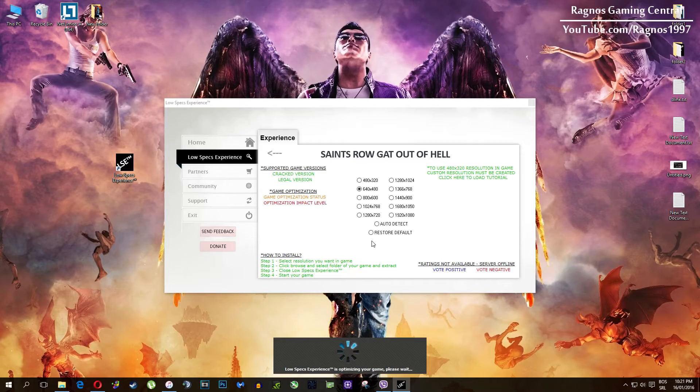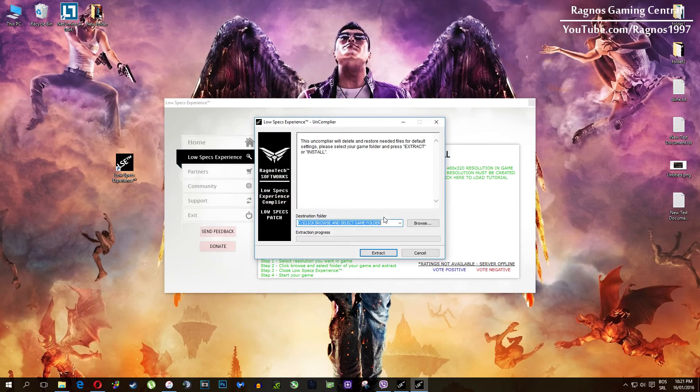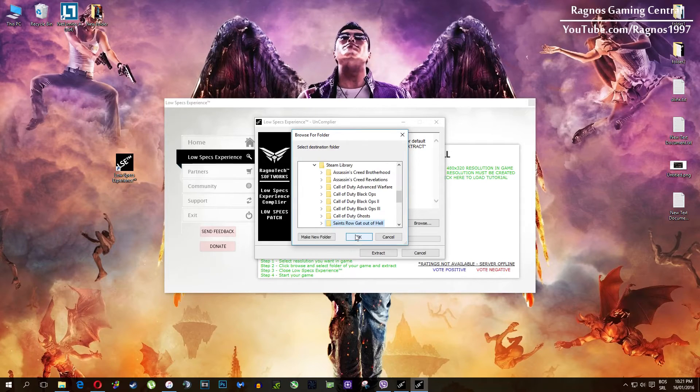At the very end of this video, if you are not happy with the results or the look of the graphics, you can always restore default game settings. Just click on Restore Default and this installation will load. Then all you need to do is click Browse, navigate to your game folder, select it, press OK, and then hit Extract.